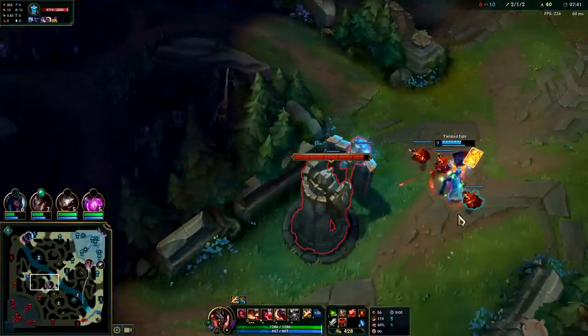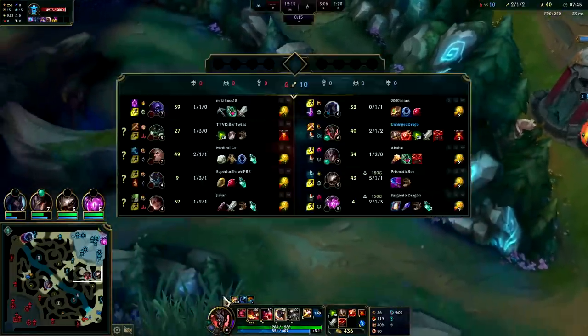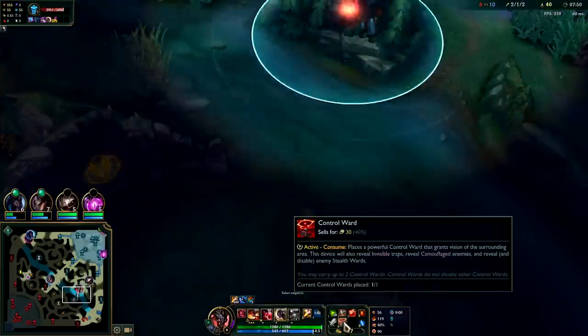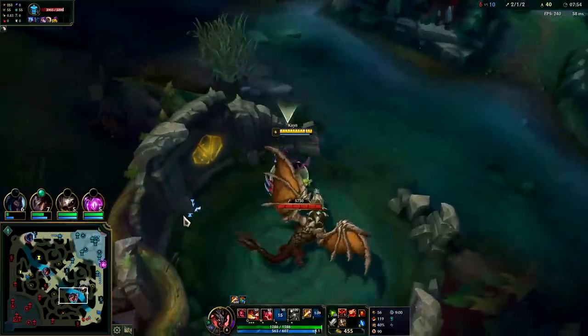Because our R we're gonna dodge turret shots and swing back out. Maybe TF could tank a turret shot as we were exiting. Taking dragon early is not great as a jungler if you're pre-six — it takes a while.